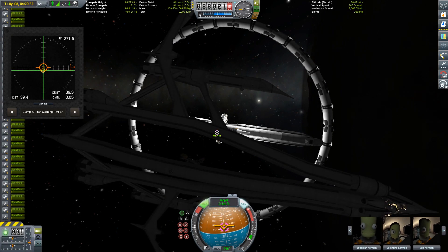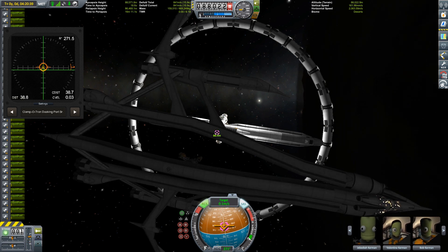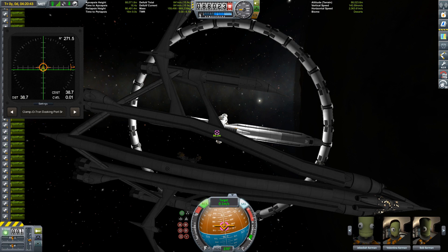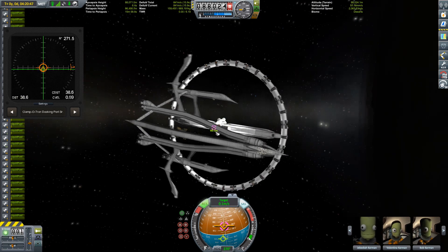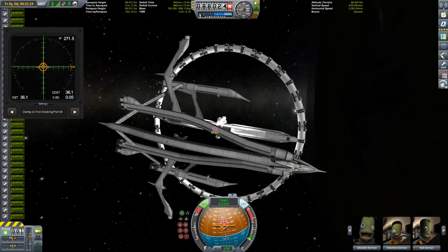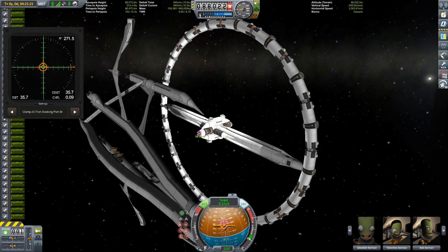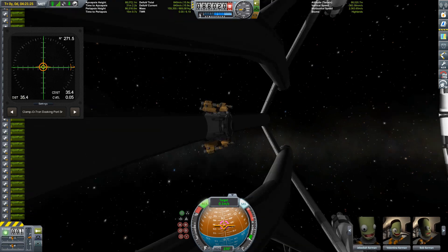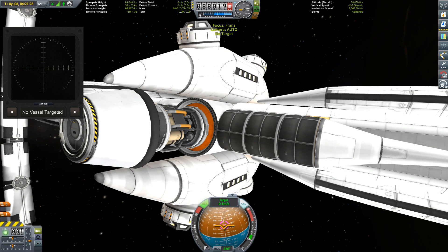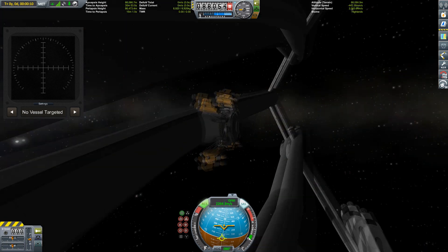Hello everybody and welcome. This here is my attempt to refuel my 100 meter refueling station, the Franz, which you have already seen in a previous video. In order to do that, I thought I'd take the brute force approach and use another spaceship to transfer my station to Minmus to refuel it and then get it back to orbit around Kerbin.